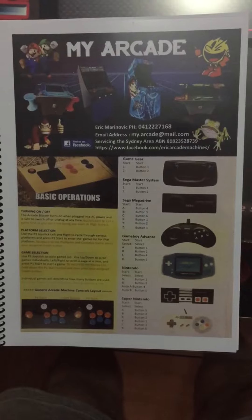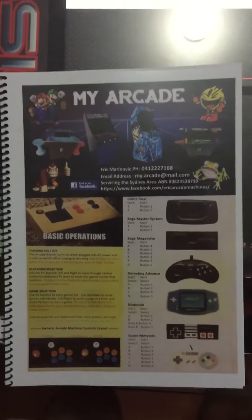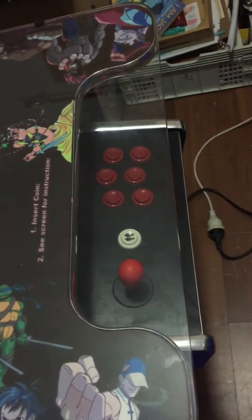Hey guys, Eric from My Arcade here. Just another job here, quick easy one. This particular machine is very unusual — it has two players on one side and one player on the other side. The second player setup had this big ugly box, which we replaced and put an Arcade Blaster in it, as you can see there.